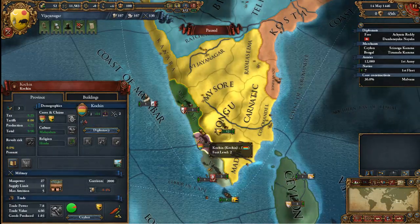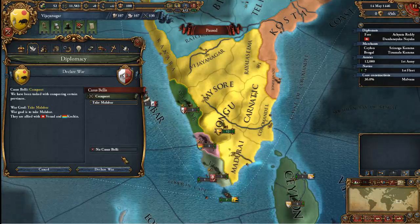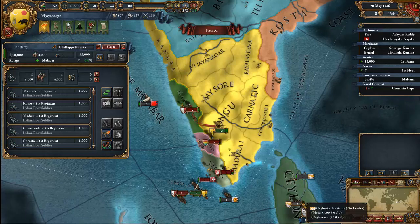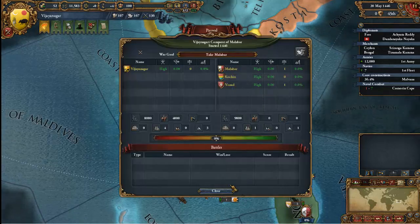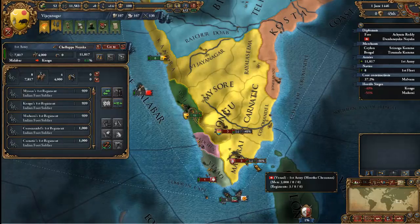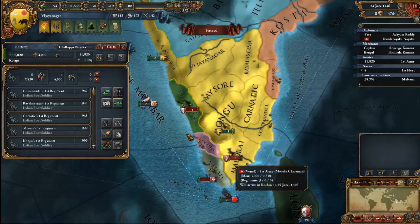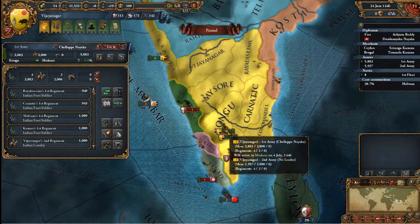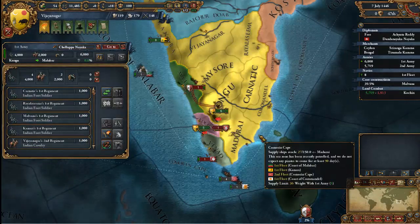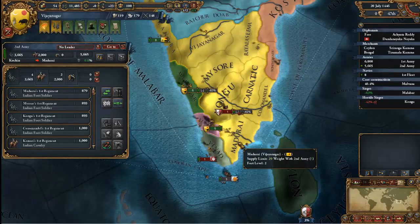Okay, changes have been made to my plan. I will declare war on Malabar instead, and then take Kachen and Vinad. You cannot vassalize a place that joins in on the war — you can only vassalize the place you declared war on, which is a little unfortunate. Let's go ahead and just take out all of their armies so that they don't cause any problems. Split off and go there — yes, you can reach them in time. Let's go ahead and take these places first.